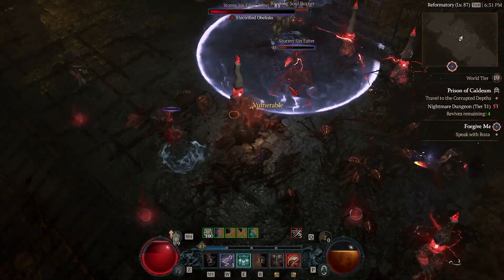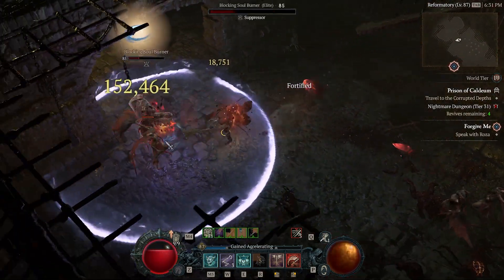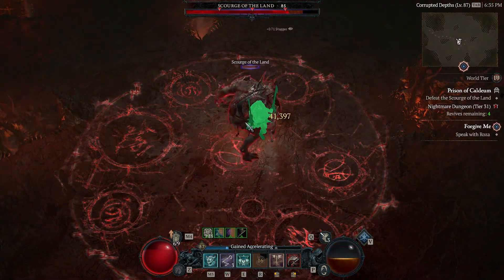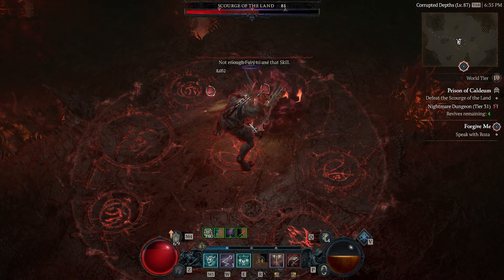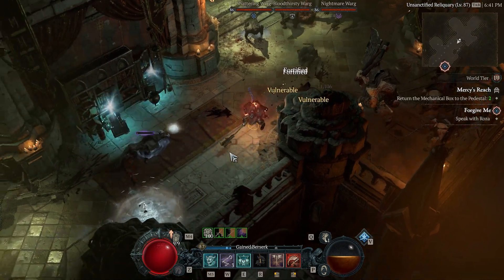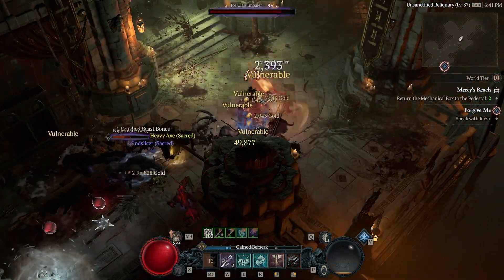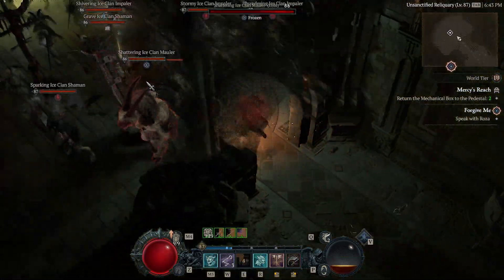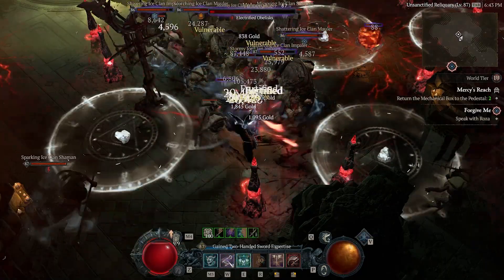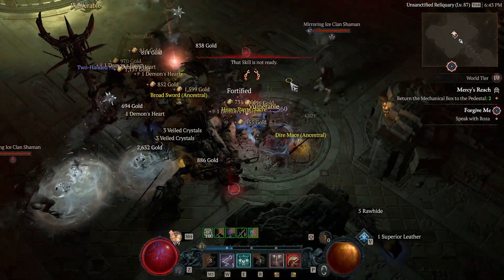Hey YouTube, back with an update — technically a guide I did at the start of season zero. I went over to a rogue and played that for a while, did beat Uber Lilith, did all that kind of stuff, and then I'm back on the barbarian with a better understanding of the game. I've made some adjustments from my original build guide to what you see now — this is the version of the build with all the aspects that I'm going to take to end game, to 100.